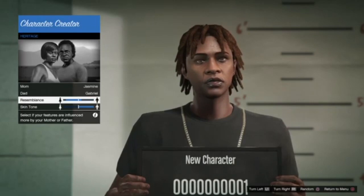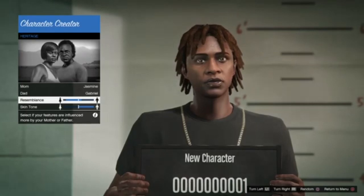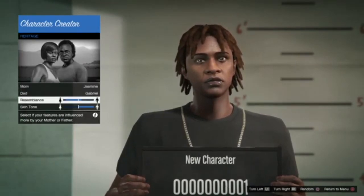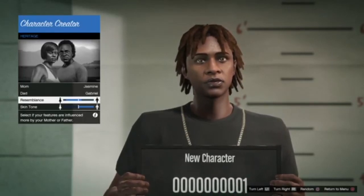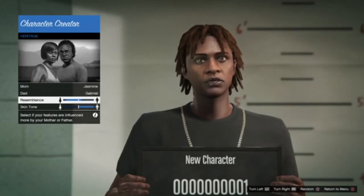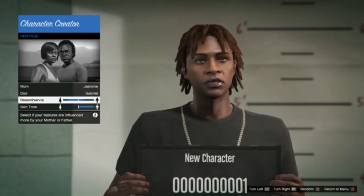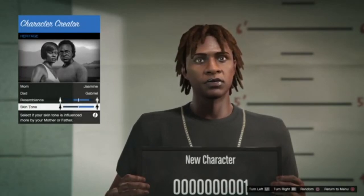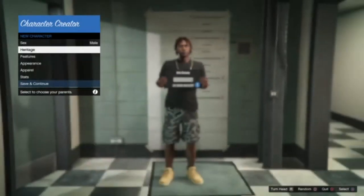Once you go to edit character or create a new character, you're going to want to go to the heritage. Make them a male — mom is Jasmine, the dad is Gabriel. The resemblance is more of his mom's side, so it makes his face kind of skinnier, because his dad has bigger cheeks and Polo G has some puffy cheeks but they're not too bad. For skin tone, go all the way on the dad's side, since both parents are African American.